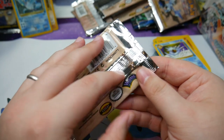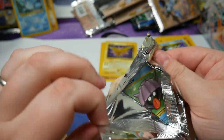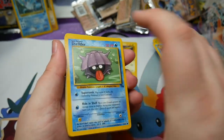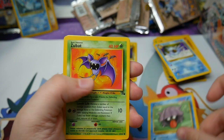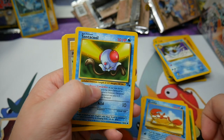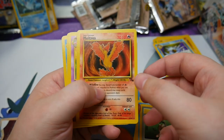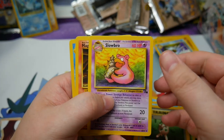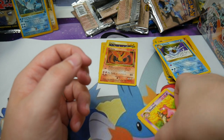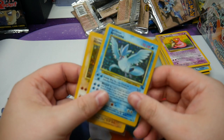Last pack, the Zapdos pack. Let's see what we end with here. We have Shellder, Zubat, Energy Search, Kabuto, Krabby, Tentacool, Recycle, and a non-holo Moltres. Slowbro, Magmar, and Cloyster. Okay, well we got two holos — two in six packs, that is the ratio.